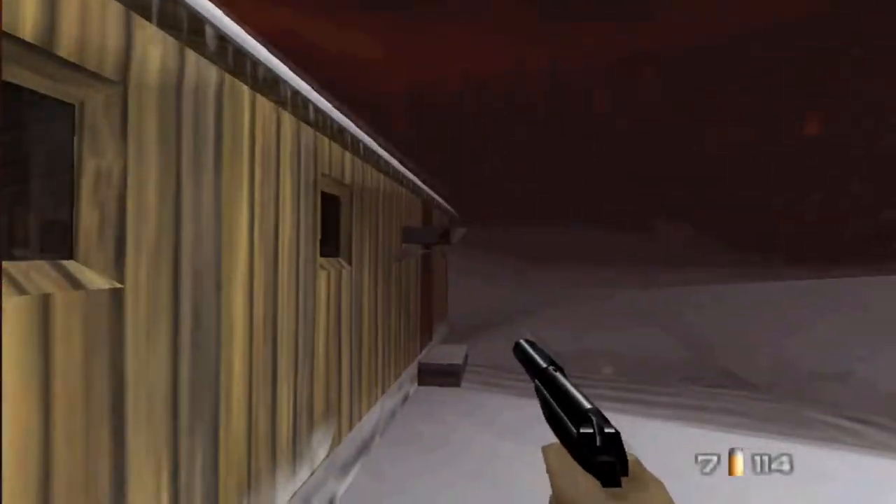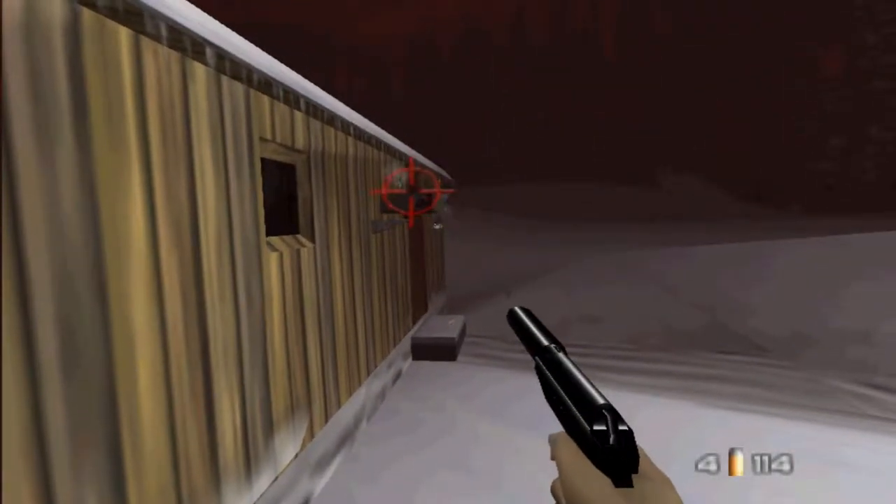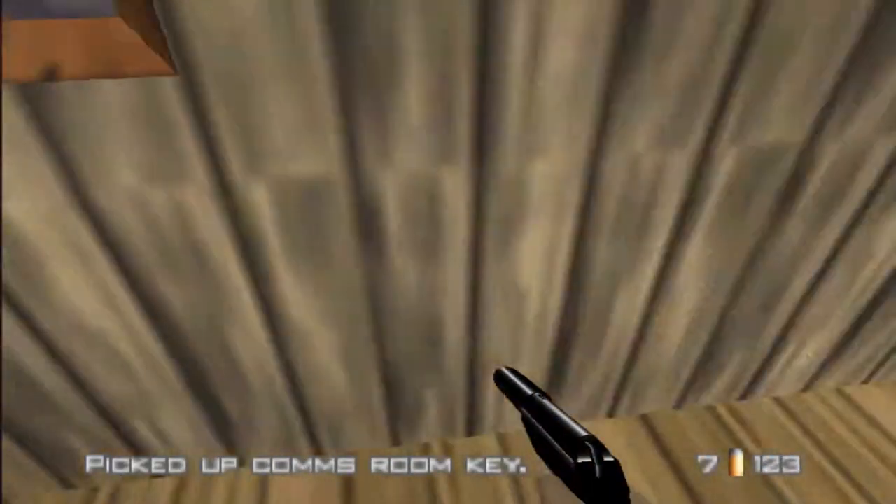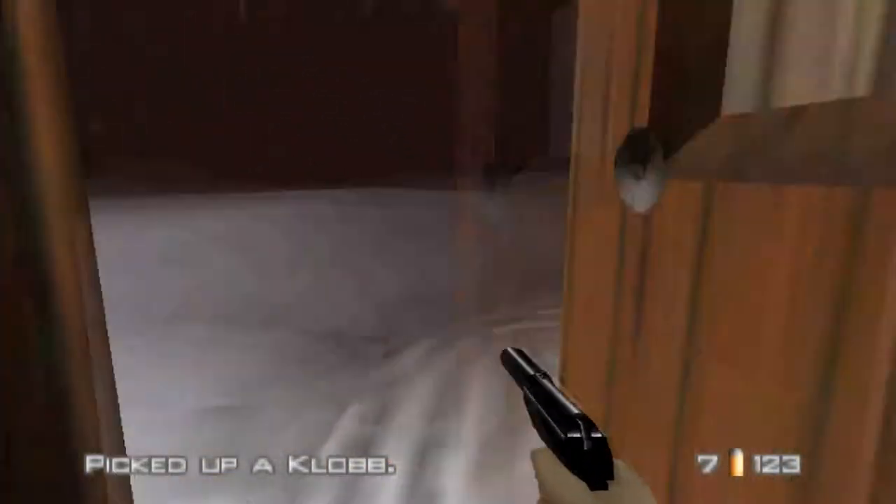I don't believe there is anything in here. Nope, nothing. We have to go get a key from somewhere — yes, this building right here, I believe. Hopefully I don't get caught by the surveillance camera. We have to run. I picked up the comms room key. Let's go shut off the satellite dish now, or communications, or something like that.